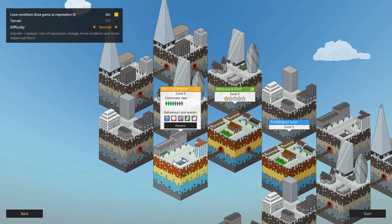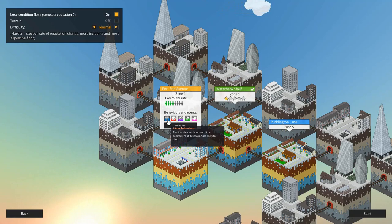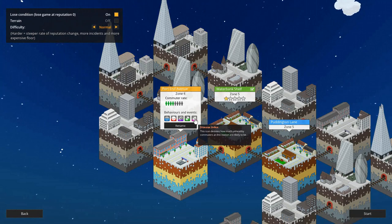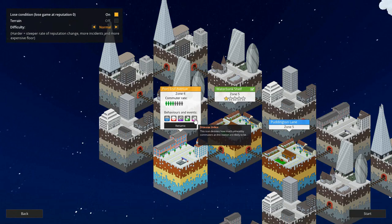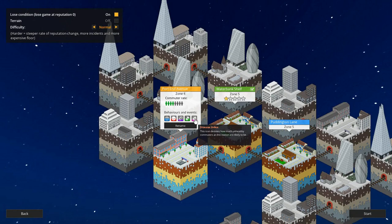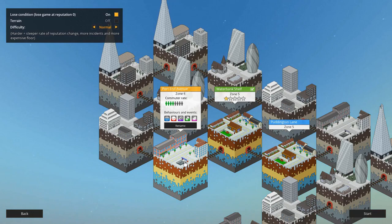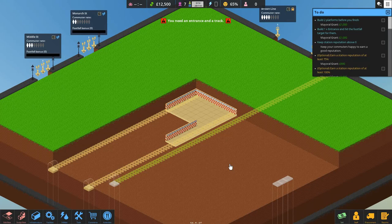Right, so I'm going to go for a bit of a challenge. We've just done Water Bank Shelf which is now green with a lovely tick. We could move from Zone 5 into Zone 4 to Port End Avenue — we'd get more commuters, a 4 out of 8 commuter rate. Things like litter behavior, anger, criminal behavior, and money have all increased. We also get diseases now, needing things like first aid kits — people come in with a viral disease and you need to cure it before it spreads. Hashtag 2020! Let's go to Port End Avenue.